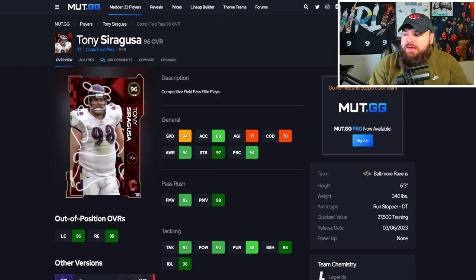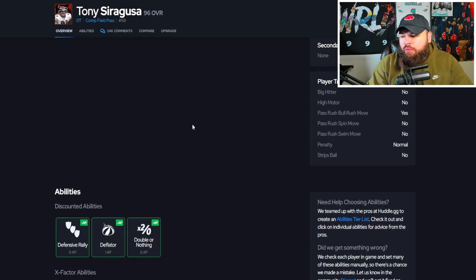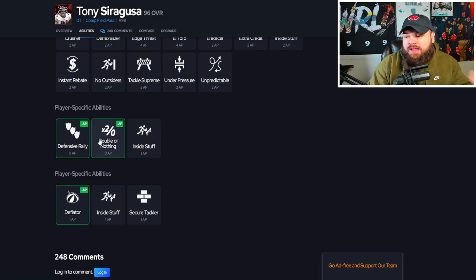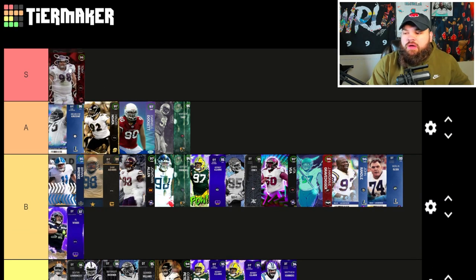Now we get the Goose compass player reward — 84 speed, 88 acceleration, great pass rush with 98 power moves, great block shed and impact blocking, six foot three 340 pounds. Only the bull rush trait on yes. What makes him crazy is he can get 0 AP double or nothing, which is really, really great, and also 0 AP defensive rally. He gets an insane 0 AP ability, so right now he goes S tier for me.